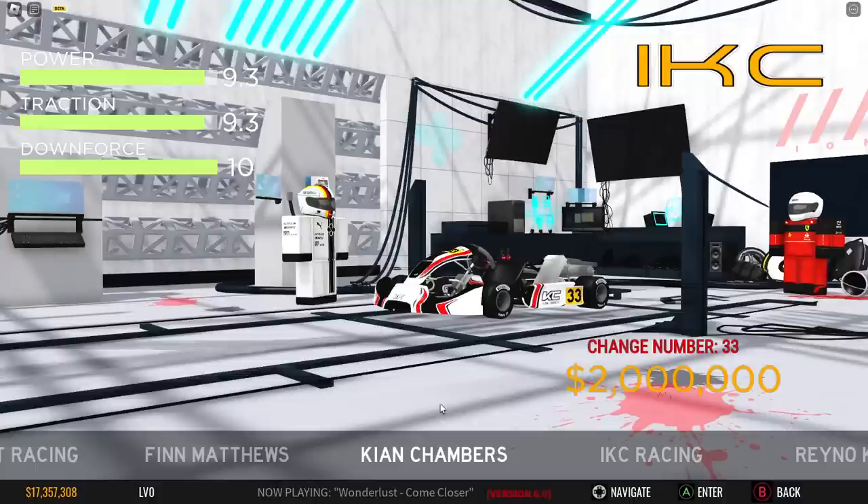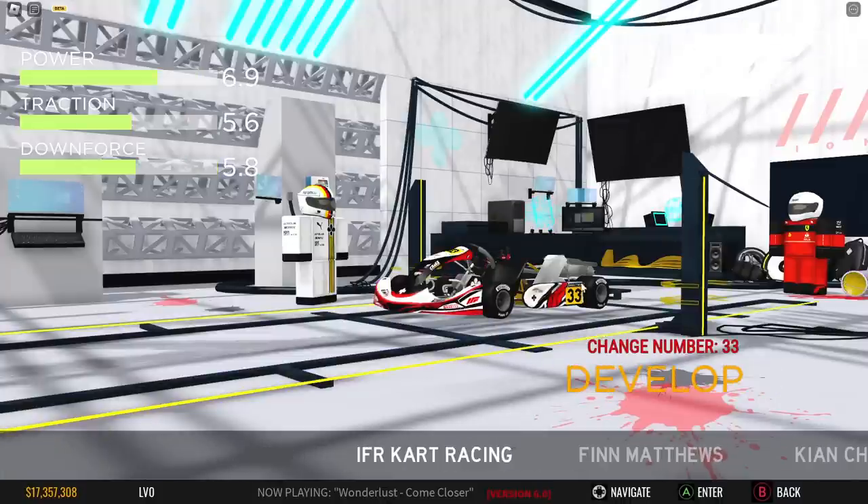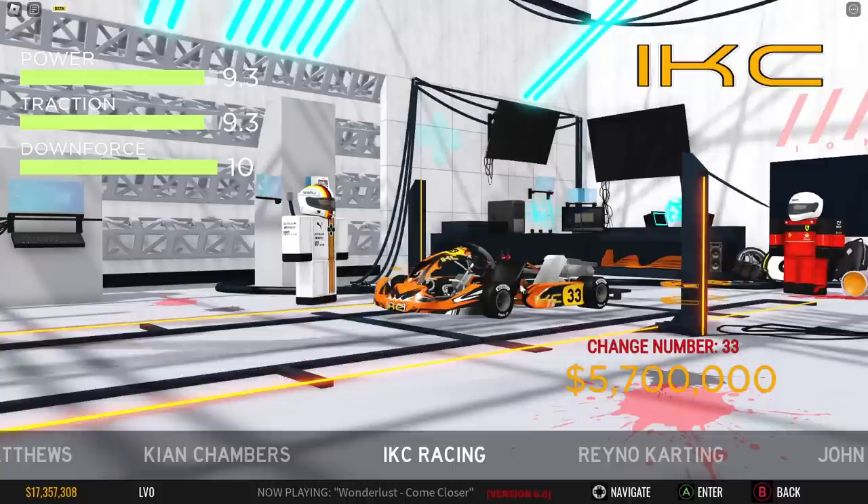Next up we have the Kian Chambers cart, and it has the IKC logo. If you didn't know, IKC is ION Karton Championship, which is their karting game. This isn't really a special livery — it's similar to this one, with red, white and black. The next one has the same logo, just typical karting place liveries — I've probably seen this livery at a cart rental place. This one costs 5.7 million, so you're basically paying for the livery on all these carts. You're not really paying for the stats, although I feel like they might change that soon.